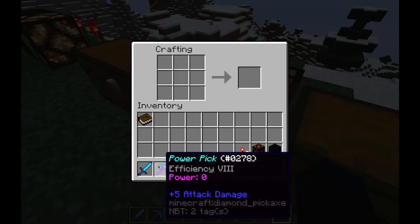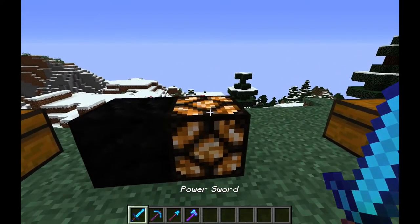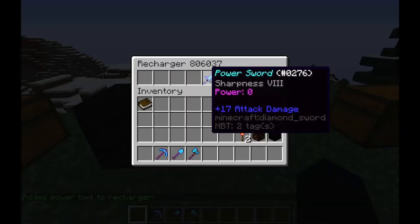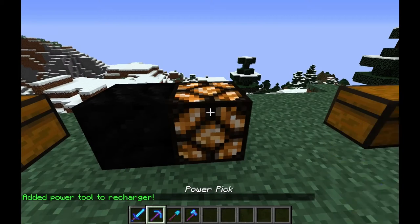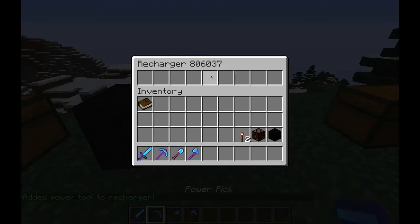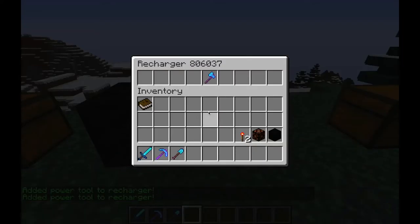All of these are efficiency 8, and the sword being sharpness 8. Now, what you want to do is come over to your recharger and simply click it as if you're opening a crafting table. It'll instantly insert into there and start charging it up. Then you just click it again to retrieve it back into your inventory. I'm going to quickly charge all of these up a little bit, because we're going to have a quick test.